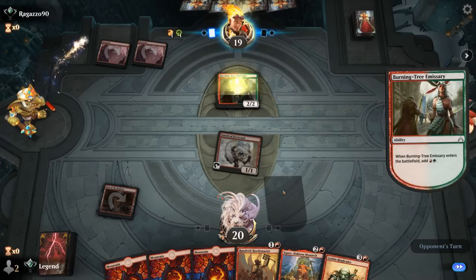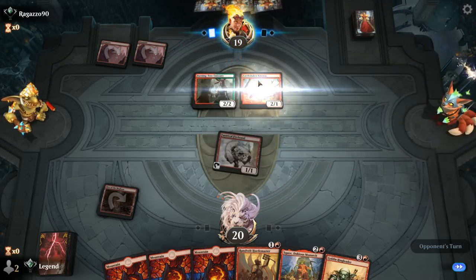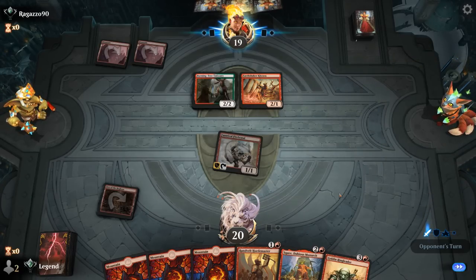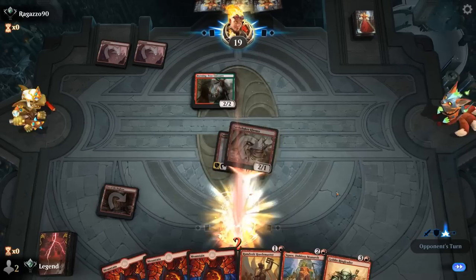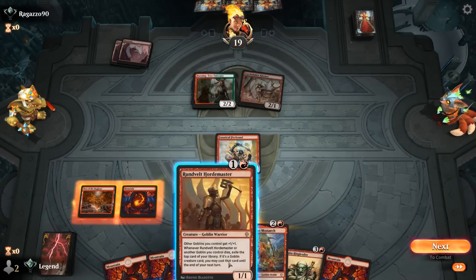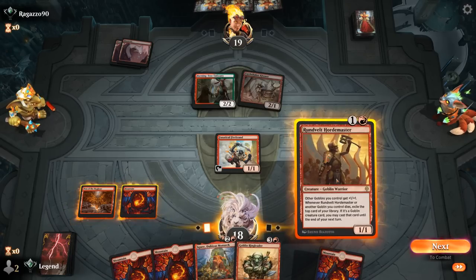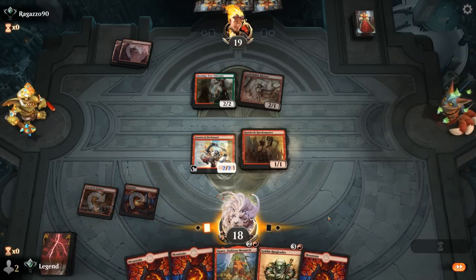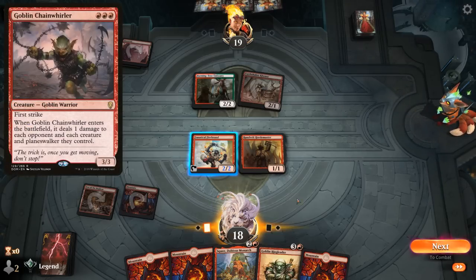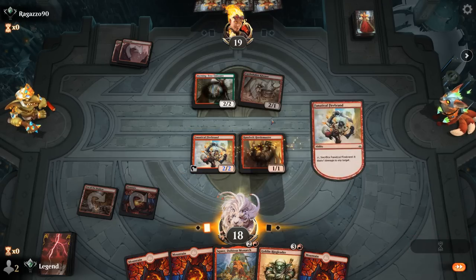Burning Tree into another Burning Tree perhaps? Nope — Earthshaker Khenra, which we can kill with Firebrand potentially. I think I'm fine racing for now — going Hordemaster, attack for 2. Staying back is bad if our opponent has removal for Hordemaster anyway. The alternative would be to sacrifice Firebrand now to kill Khenra, especially in case of an opposing Chainwirler dealing 1 to the team, and we also get to exile a Goblin perhaps.